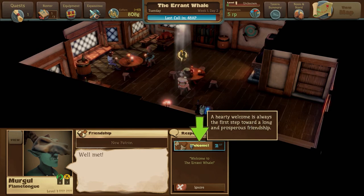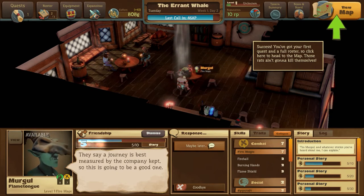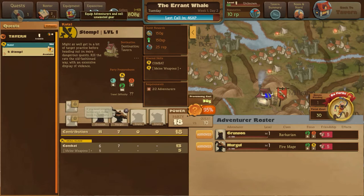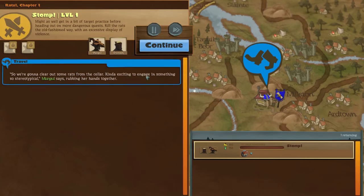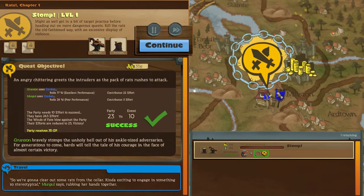A hearty welcome is always the first step towards a long and prosperous friendship. We can't do anything else right now - we're going to have to send them out on the quest. So Grunson and Mergle. I do actually have equipment to assign in theory, which I can't seem to do right now. They have a 95% chance of success anyway. I can see the feel for how combatty, thinky, trap-survivaly, or talky the quest is going to be. I think we can crack on and go do a quest. Gonna go get some rats out of a cellar, says Mergle. Let's roll some dice right near our nice little tavern.